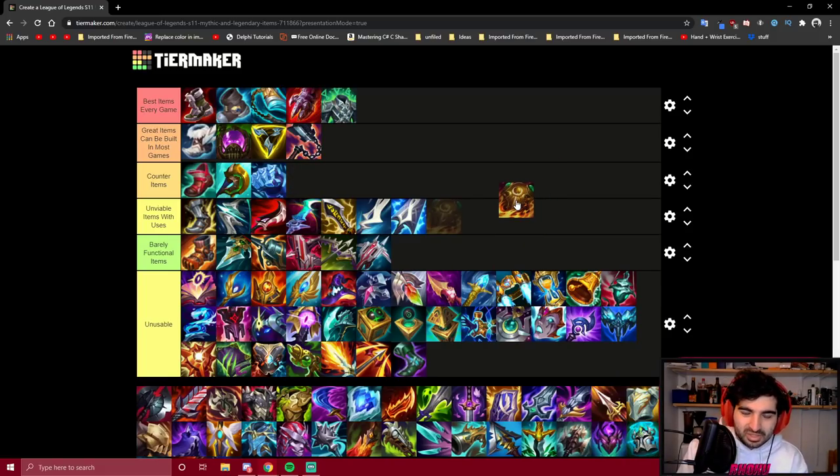Sunfire Cape is arguably the worst tank item for Darius. Other tanks get on someone and stay on them until end of time because they're too tanky to die. Whereas Darius has a kite-y playstyle where you're running around the person, Qing, staying away from them, then going in for an auto attack. So Sunfire is not a great item for him.